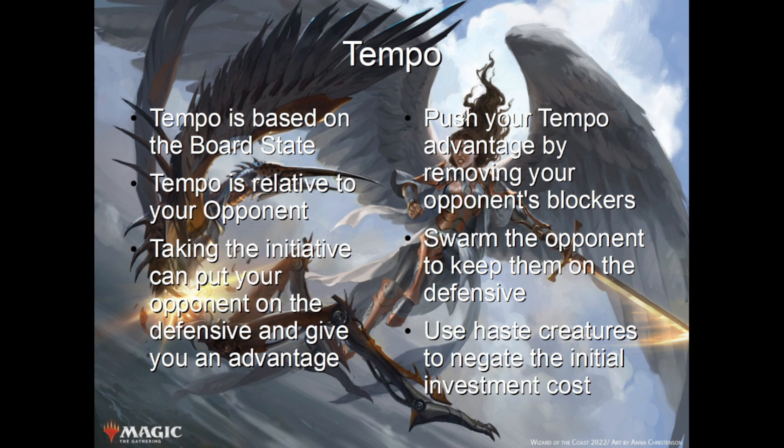Just to recap on tempo: it is based mostly on your board state relative to your opponents, and how quickly you might be able to overcome them. Taking the initiative in a game can put your opponent on the defensive and give you an advantage. Pushing that tempo advantage by removing opposing blockers can help you keep on top even later in the game. Swarming the opponent by attacking with more creatures than they are able to block can keep them on the defensive even if their creatures are bigger. Using creatures with the haste ability or other enter-the-battlefield triggers can help negate the initial tempo cost of casting creatures, getting around summoning sickness. But as we've gone over the different concepts of tempo, what does it look like in an actual game?